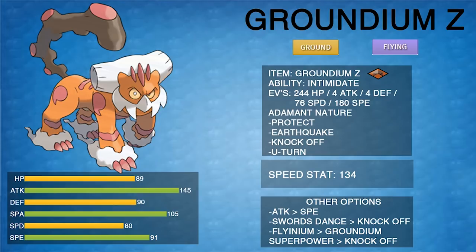This spread might seem strange because you're not investing much in Landorus's high Attack, but with Adamant nature and only 4 EVs in Attack, Landorus's Groundium Z Earthquake hits exactly as hard as a max Attack Jolly Garchomp — and anyone who played VGC 17 knows how powerful that was. In return you get significantly more bulk and you have Intimidate, making this spread quite formidable.